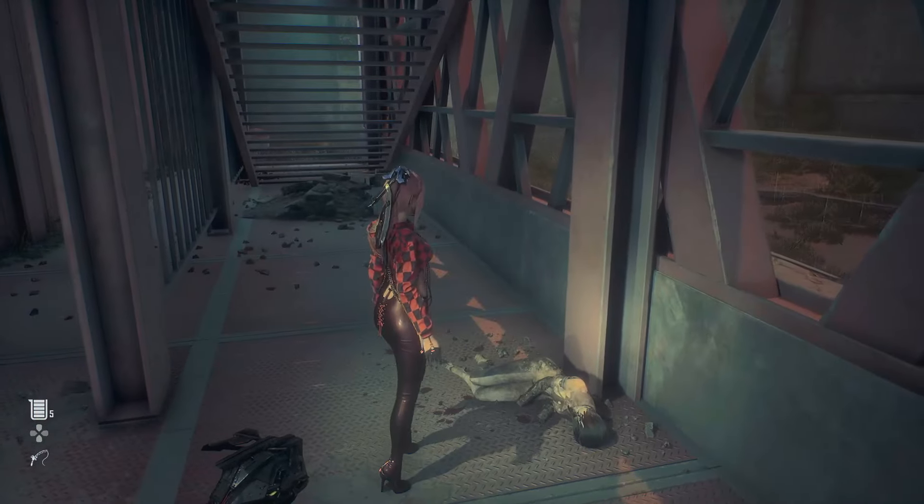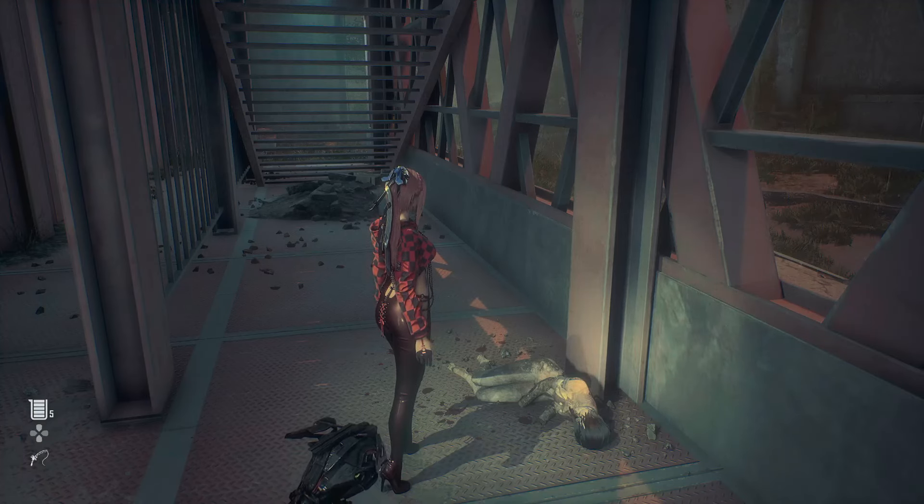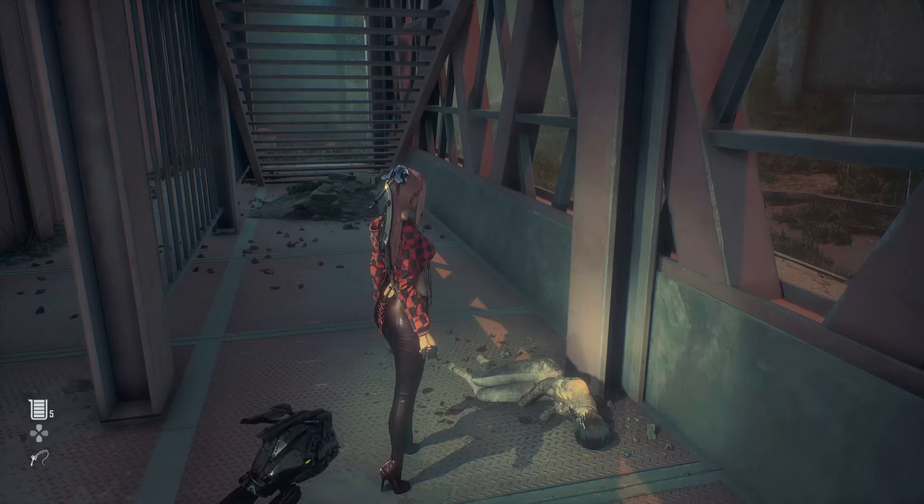Instead of heading up to the boss, we're going to make our way all the way down, and just behind a little bit to your left hand side behind the stairs is going to be your very first body core that you're going to want to pick up.